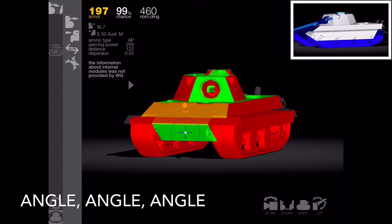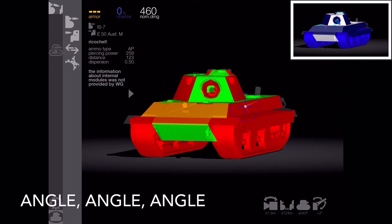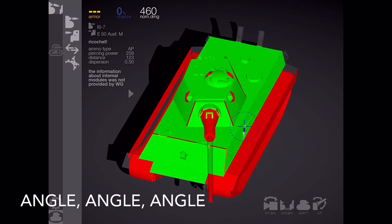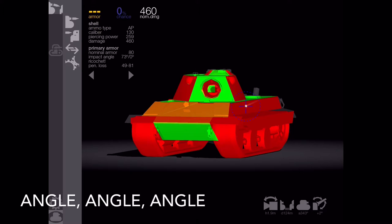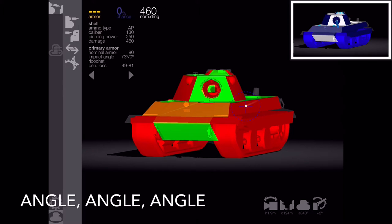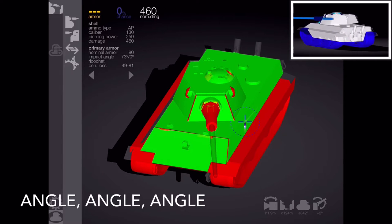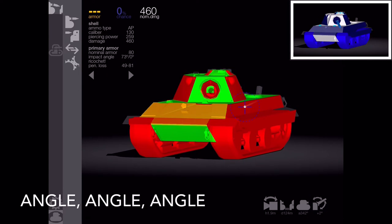Another really important point is the auto-bounce angle. Anything over 70 degrees will auto-bounce in game, so you want to make sure you're angling your tank appropriately to take advantage of effective armor relative to whatever you're fighting. You can see this shell is going in at about 73 degrees, giving me an auto-bounce every time. A good bellwether: angle so that your turret and gun are aimed just over your left or right track tip — that gives you a good indication you're at about 70 degrees.